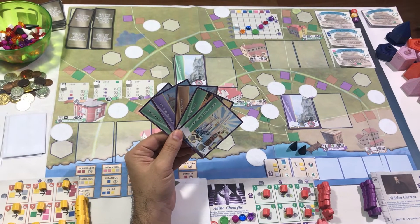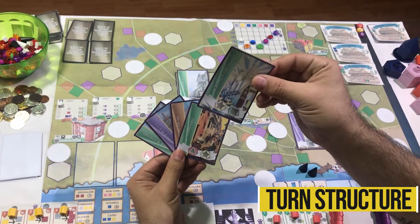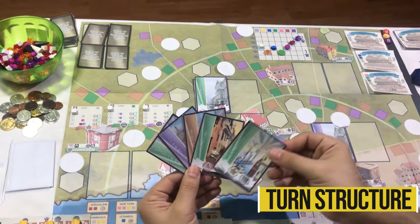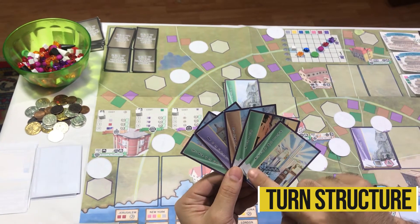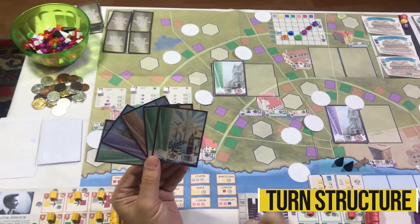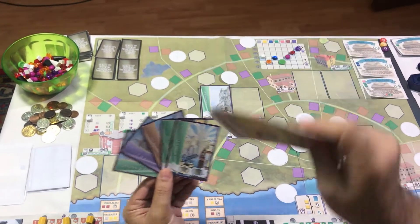Gameplay plays in turns. On your turn, select one of the five action cards in your hand and play it into one of the four action queues. There are three ways to play an action card: as a public action, as a private action, or to gain the bonus printed on the card. At any point during your turn, you can also complete one of your player story cards. Finally, draw a new card.